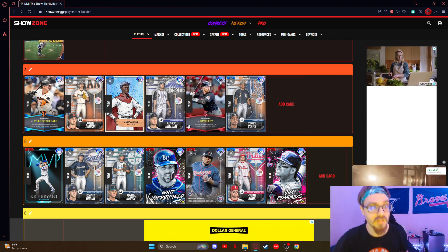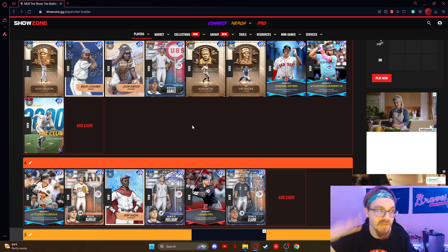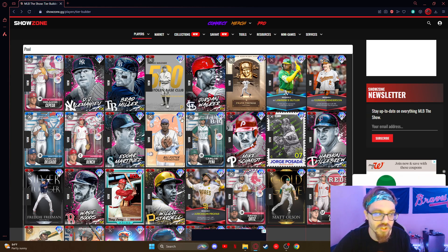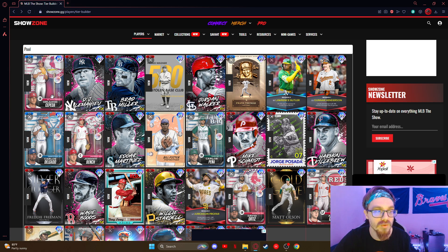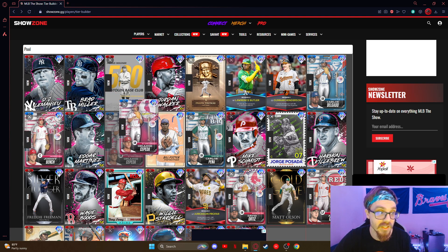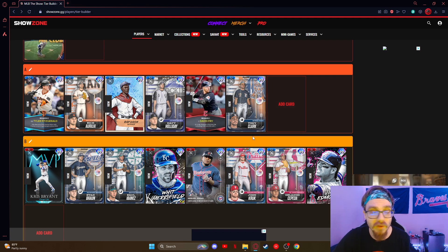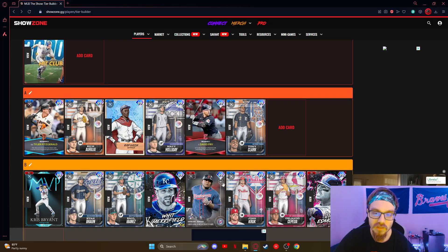Nothing bad about Edmonds — just kind of right in the middle, not even mid, just good. Cepeda — I've liked this card more and more since I started using him. Some people don't use him because of his stance, but his swing is actually really good. So solid B-tier — he could move up to A, but there are just some guys that are better than him.